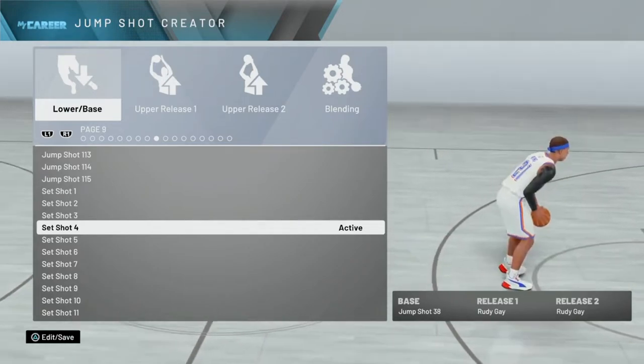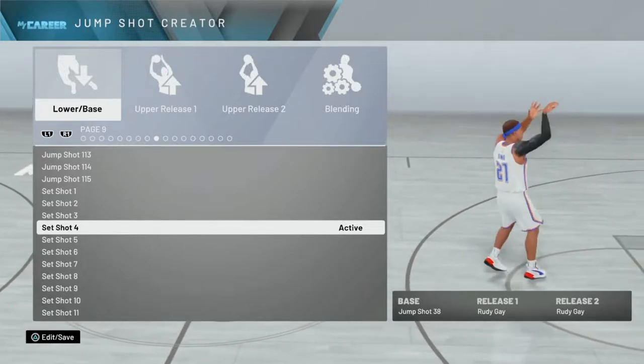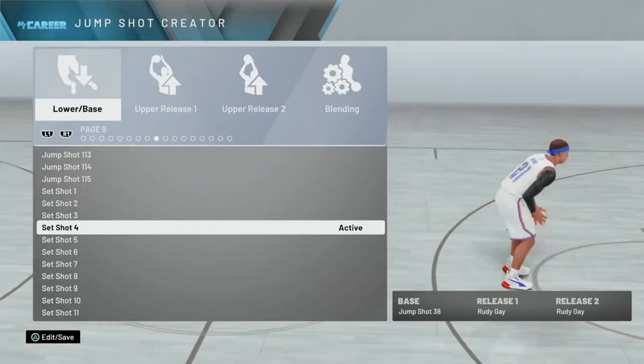The reason why I chose Rudy Gay is I played with Rudy Gay last year and it was pretty wet, and it's also pretty wet this year. So I made a deadly jumper.